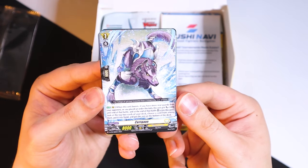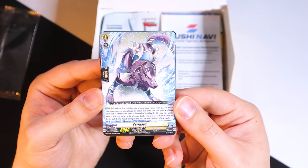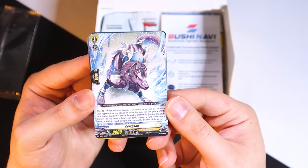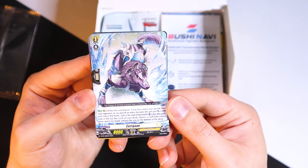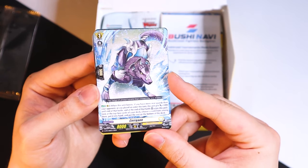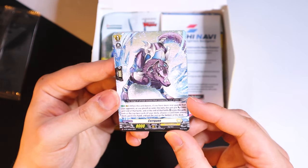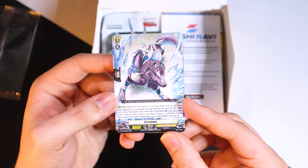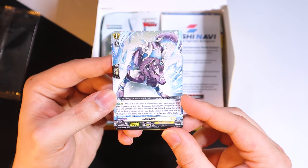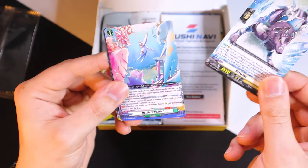Reading it: when it boosts, if you have more rear-guards than your opponent, or if you played an order this turn, this gets 5k. At the end of the battle, retire this unit, look at the top two cards of your deck, choose one and put it in your hand, the rest go to bottom. So it's adding fuel to your hand and gets 5k — all you need is a full board or to play an order, which is easy. This obviously fuels ritual for Loire, so it's really good in the early game. This card is a for-sure four-of in most Keter Sanctuary decks.